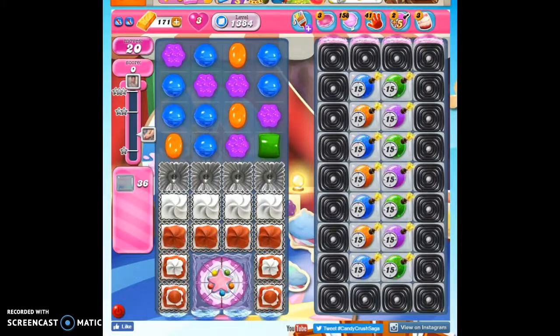Hi friends, this is Susie, your Candy Crush guru, here to help you solve the puzzle of level 1384, where we have 20 moves to clear out 36 jelly and reach 72,000 points.